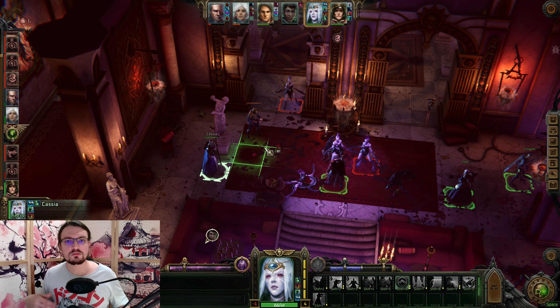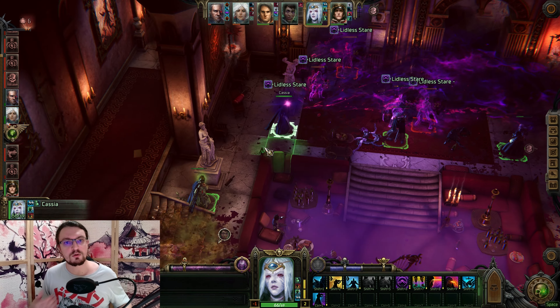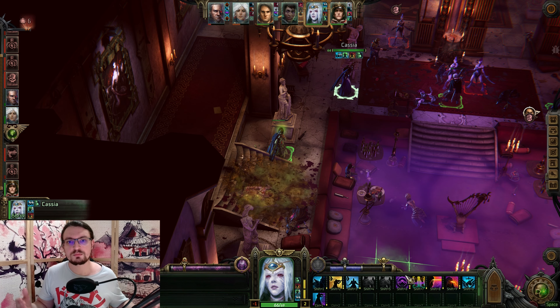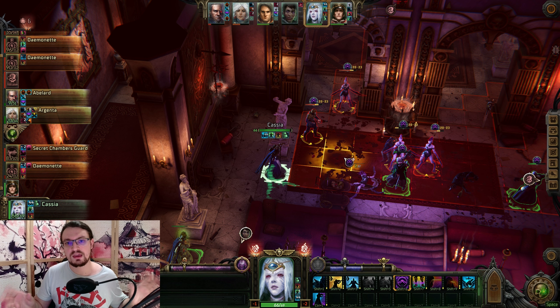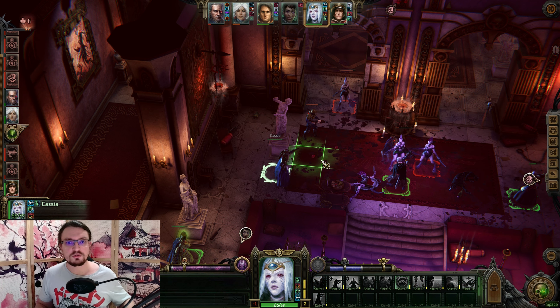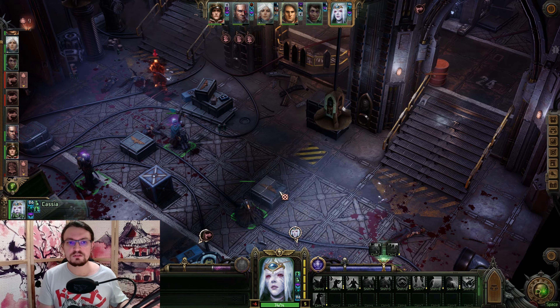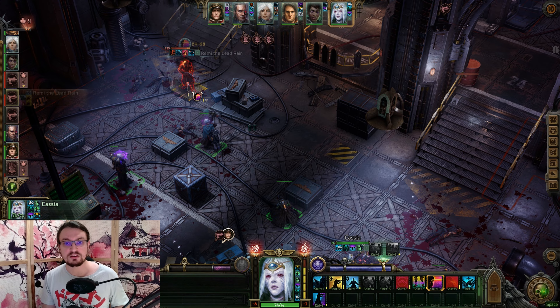Hello, Modern here. In today's video I want to show you my early Chef Mike Navigator build for Warhammer 40k Rogue Trader. This one utilizes wavelengths between 1000 and 300k megahertz to cook brains to absolute perfection. This build also focuses on the power of the Navigator with minor dips into the actual abilities featured by the officer and master tactician.